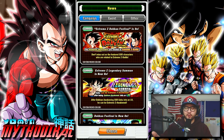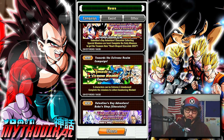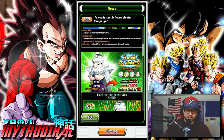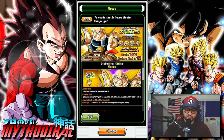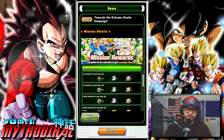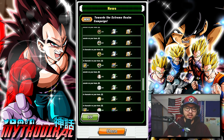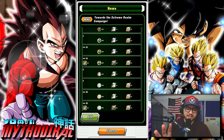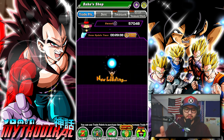Let's go over exactly how to farm and also EZA the Baba shop units. If we go to the news tab and the Towards the Extreme Realm campaign, there are five characters you can purchase in the Baba point shop: Great Saiyaman, Krillin in the Piccolo outfit, free-to-play Debora, free-to-play Master Roshi Max Power, and free-to-play Napa. Through this recent update, you're able to complete missions to get their extreme Z awakening medals.